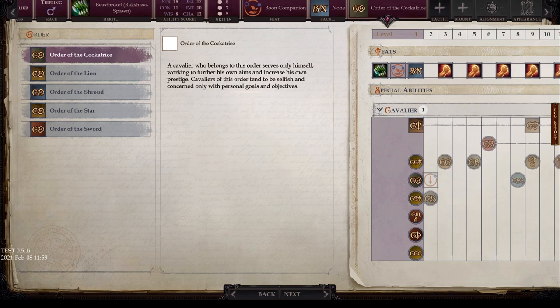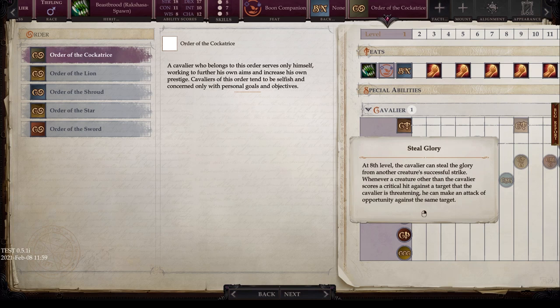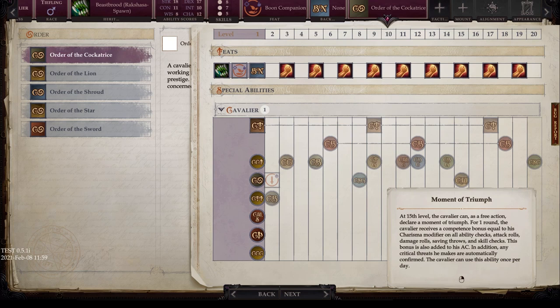At 15th level — Moment of Triumph — once per day as a free action, the Cavalier receives a competence bonus equal to their Charisma modifier on all ability checks, attack rolls, damage rolls, saving throws, and skill checks. It's also added to AC. Additionally, any critical threats are automatically confirmed. This is a powerful burst ability — use it right before a big charge or attack. Order of the Lion — Lion's Call allows you to rally allies within 60 feet: a competence bonus to saving throws against fear based on Charisma, and a +1 competence bonus on attack rolls for a number of rounds equal to Cavalier level.